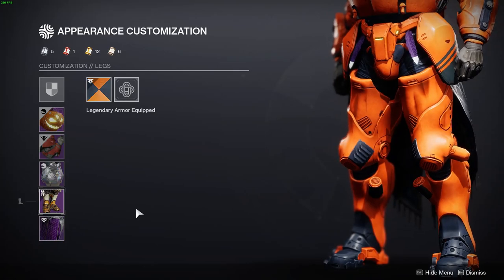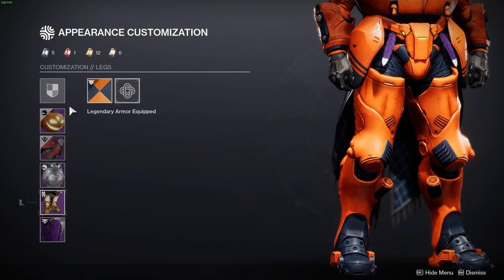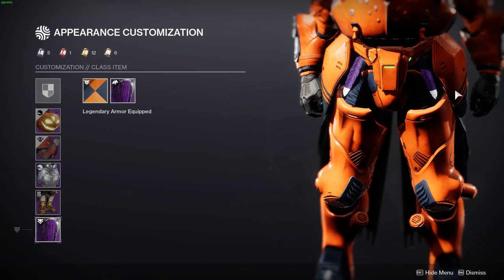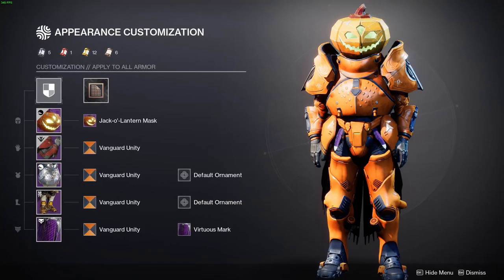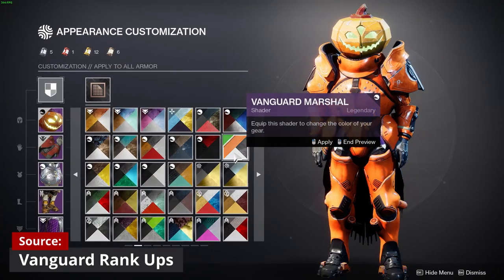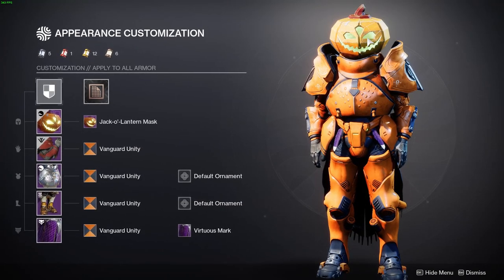For the legs we are wearing the Lichen Greaves. The reason I chose these instead of the Dune Marchers is because of how big and stumpy they are — they just fit perfectly because we're trying to achieve maximum thickness here. For the mark we have the Virtuous Mark, chosen because of the wide hips it gives us. It covers the space between the legs and the massive chest plate and adds a lot more size to our look. For shaders, everything has the Vanguard Unity shader — there are plenty of other orange shaders that could work, but Vanguard Unity has a duller orange that matches the pumpkin head a lot better.